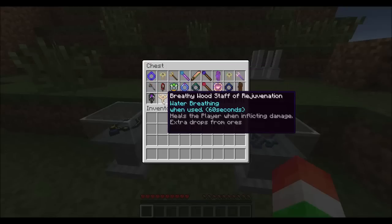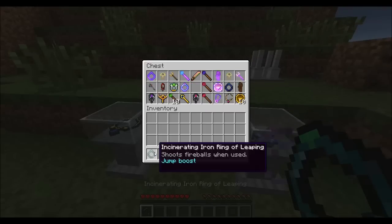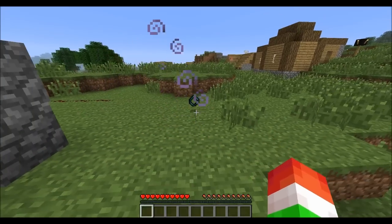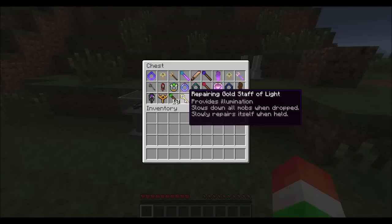Some of these give you special abilities whenever they're in your inventory. Like this one — it gives extra drops from ores, so if you're mining it will drop more ores than normal. This one gives you jump boost: right when you put it in your inventory you can see a little potion effect appear. As long as it's in your inventory you'll have that special ability — you don't even have to hold it.